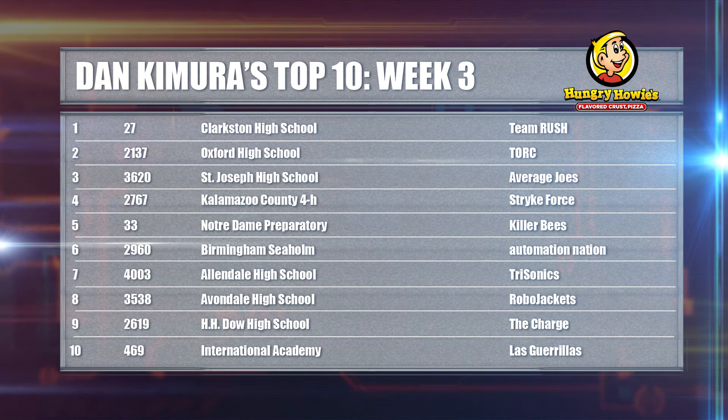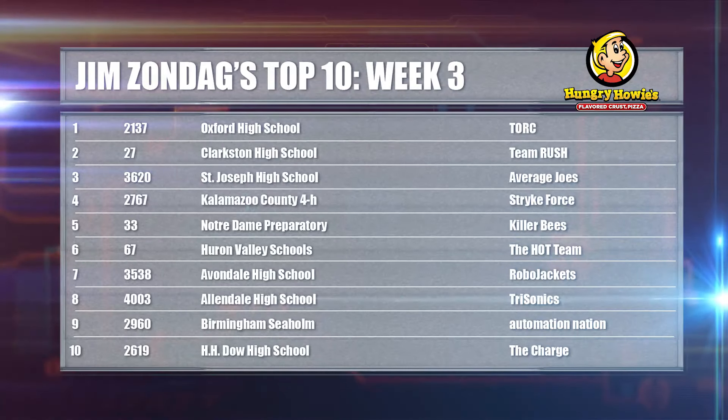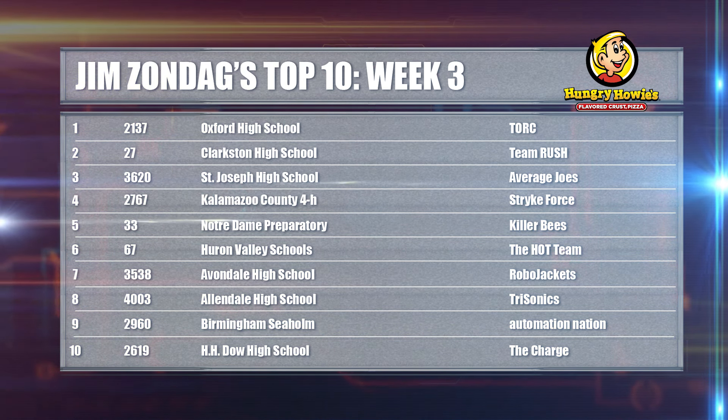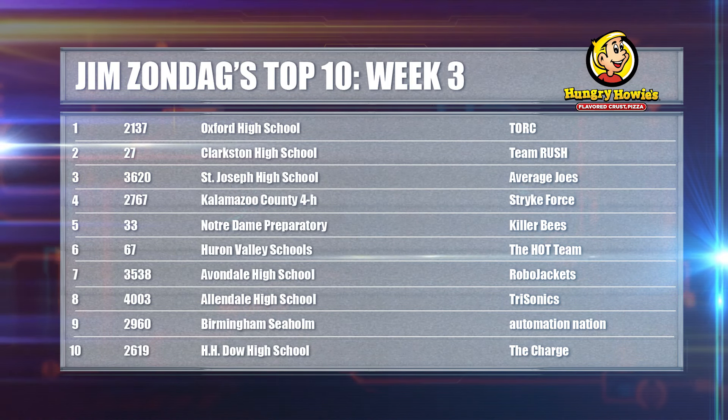Jim did something similar, putting 2137 and 27 at the top — but he chose Torque as his top team, largely because of their autonomous contribution. As alliance captain, they were single-handedly scoring balls and the autonomous gear, averaging about 25 autonomous points by themselves. That's a much better showing than their first time in Southfield. In spot number six, Jim put the Hot Team, Team 67 — they haven't won anything, but they demonstrated a winning solution. As a four-time state champion with a robot like that, it's hard to leave them out of the top ten. Jim also put Avondale, one of this week's winners, in the number seven spot.